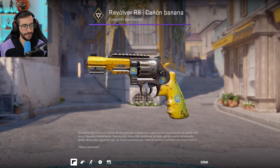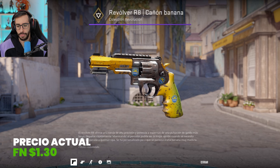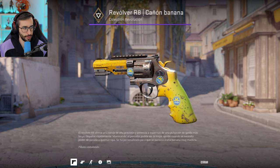R8 Banana Cannon, guys and girls. In Factory New it is a skin that goes for $1.30, so it is very much worth the cost. This one you should definitely buy in Factory New.